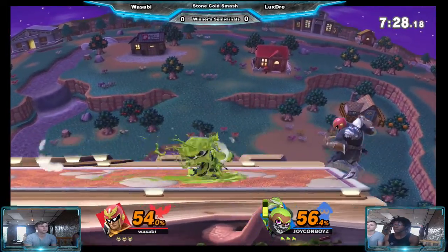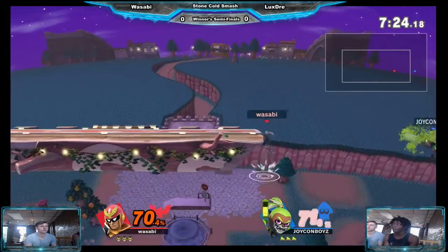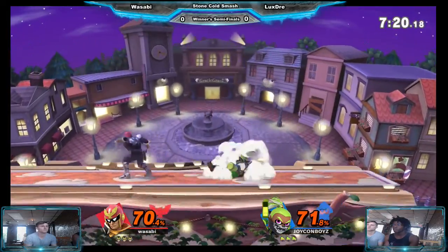Some early trades. Baron dash attack, push him out — nope! And gets the reversal there. I don't think he's gonna get anything off that edgeguard though.